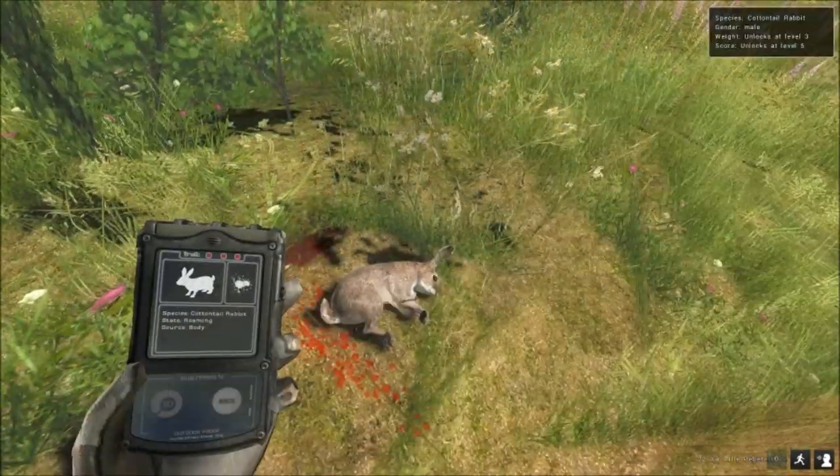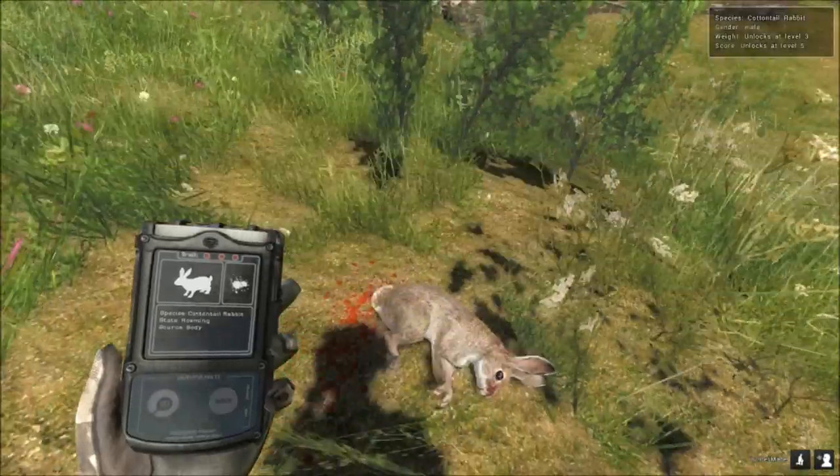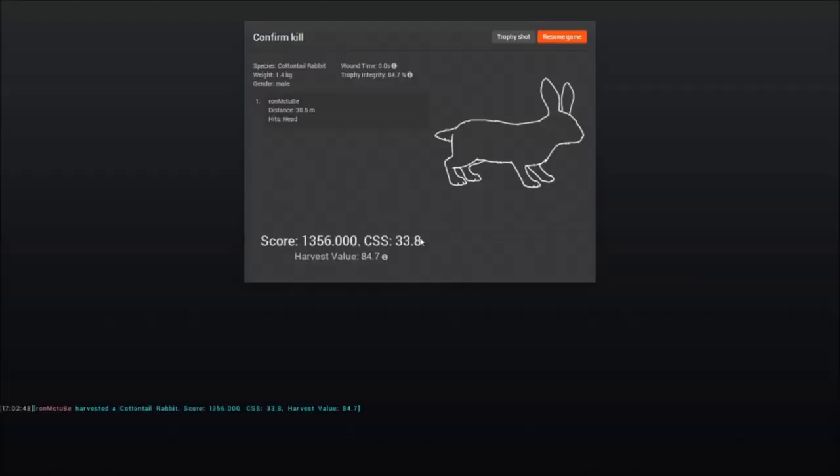What some people might not have noticed yet is that sometimes when you hit the rabbit they jump in the air when you kill them. It's quite a nice animation and realistic.